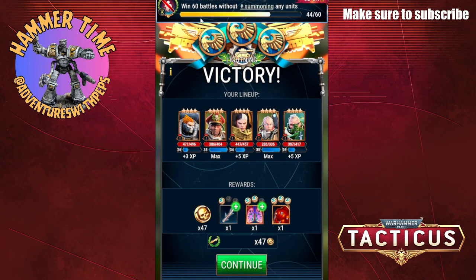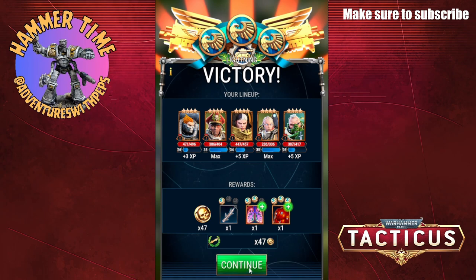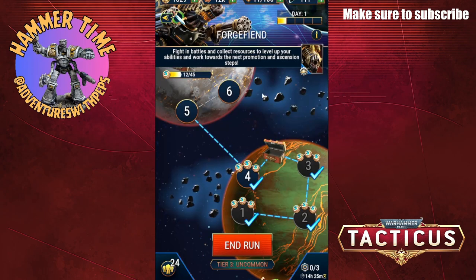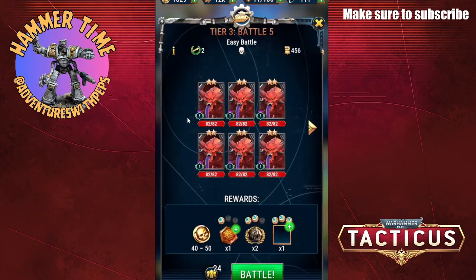As you can see, physical damage is going up, and my not-having-to-summon stat is going up even though I'm playing with Yarrick and could in theory be summoning. So far I haven't.